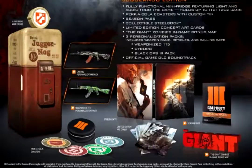Both of these I believe were in Black Ops 2. Then we get coasters, and these coasters come with Quick Revive, Juggernaug, Speed Cola, and Double Tap.